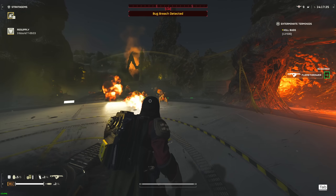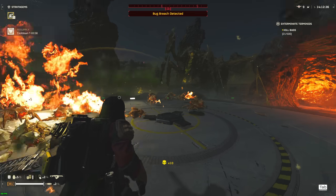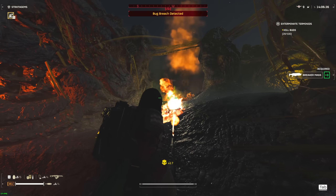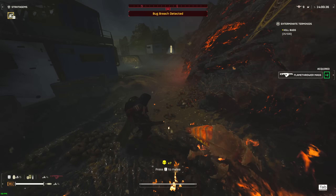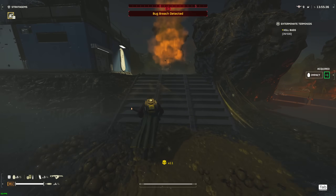Now the Flamethrower, on the other hand, its buff is without a doubt more than noticeable. If you tried the Flamethrower before and tried it now, you can undoubtedly feel that difference in the damage. The Flamethrower now is actually able to deal with swarms pretty effectively, doing quite a lot of AoE damage, and it can now even somewhat deal with Chargers, taking about a full tank or so of fire to kill a Charger.